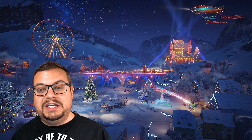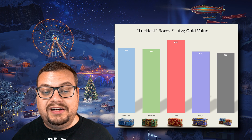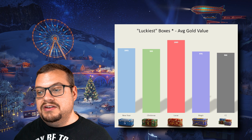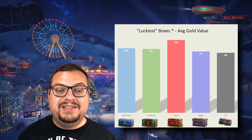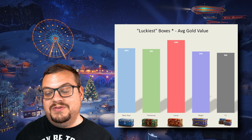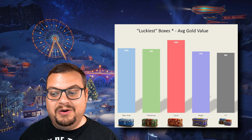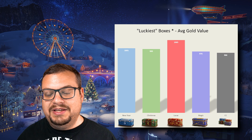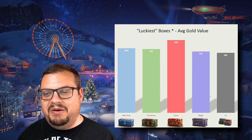And finally, we'll take a look at the luckiest boxes. I always do this for fun — to be clear, I expect all of the boxes to be of equal value, I just think it's fun to publish the data. What we can observe here is that CC boxes have taken the crown of the lowest value, with Magic still being quite low. And weirdly enough, Lunar boxes were way higher than all the rest — not a lot higher, but noticeably higher. I just always think that this is interesting.